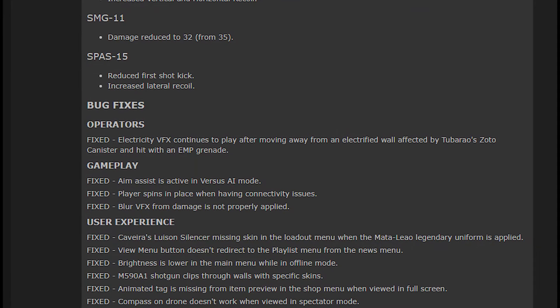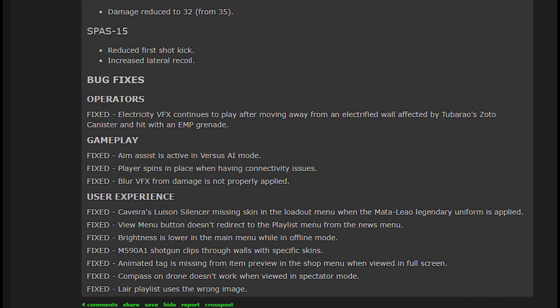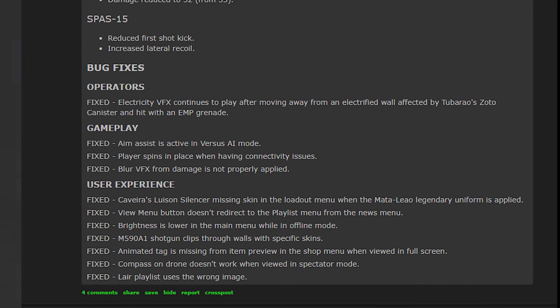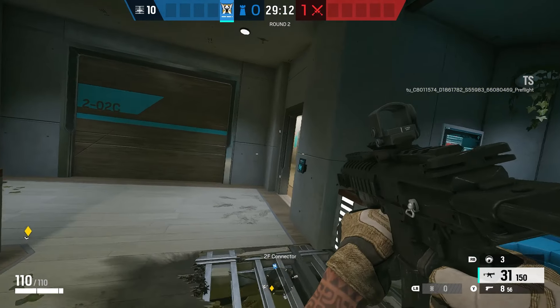Something not mentioned in the patch notes is that they've also added the controller lean option, which is in the test server as well. Right now on PC, you've got to plug in a controller to check it out, but you get a pop-up letting you know that the controller lean behavior has been updated. You can toggle this on in settings, and you can now use lean while not aiming down sights in Siege's gameplay with a controller.